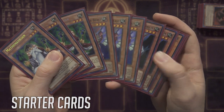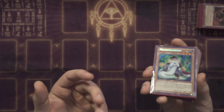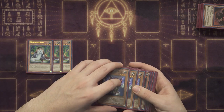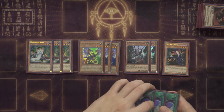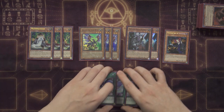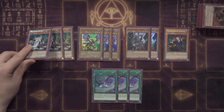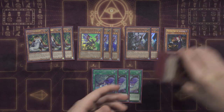Now we'll start with the starter cards — the cards that get our engine going, the cards we want to see first, things with the easiest activation requirements that help us see more cards. For starters, I've picked the three copies of Mathematician, three copies of Gallus, two copies of Rhino, one Tour Guide, and of course the three Seca's Light.